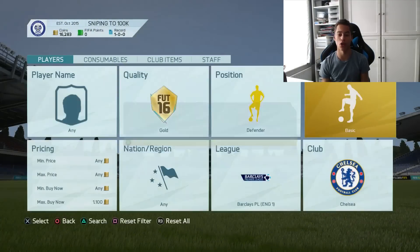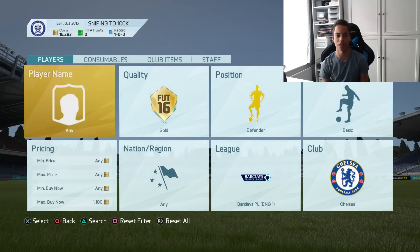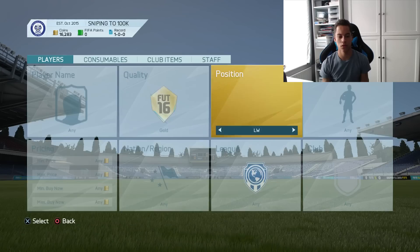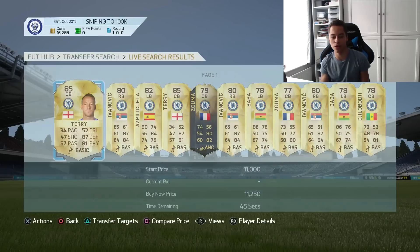That was only a 150 coin profit — not too big. But we need to get one of those Zoubodgies for 800 coins, that's what we're looking for. Have we got a ban? Let's re-log and see. Chelsea defender, DPL. No, we don't have a ban.